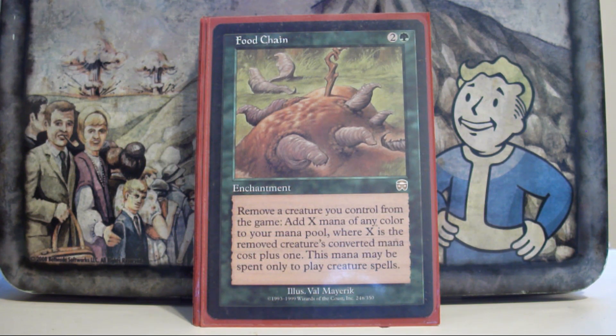Food Chain — it's kind of infamous right now that Prosh can go infinite with Food Chain, so it's in there when I want that option. Because Prosh makes two more tokens every time you cast him, and you can exile Prosh to help pay for himself, every time you exile your tokens to make mana and recast Prosh you net four tokens. After enough recasts you end up with infinite tokens and can do all sorts of things from there.